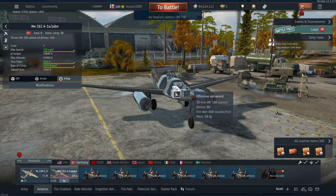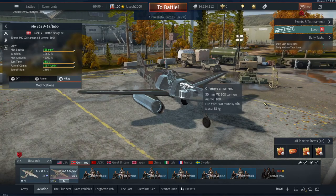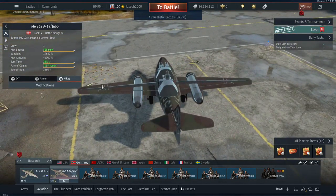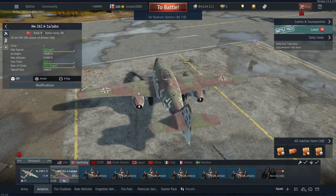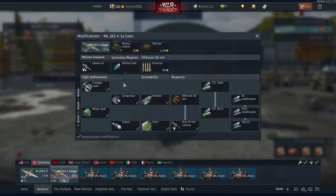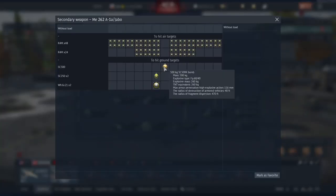For armament we have quad MK 108 30-millimeter cannons. The front ones have 80 rounds per gun and the top ones have 100. They're perfectly nice cannons with a decent rate of fire, so being careful on your trigger is certainly important. For fuel you have two big fuel tanks and then a smaller one. There are no internal modules in the wings, but a bullet that penetrates the wing will likely go into the engine and cause damage - and if you start taking engine damage, you're basically screwed.